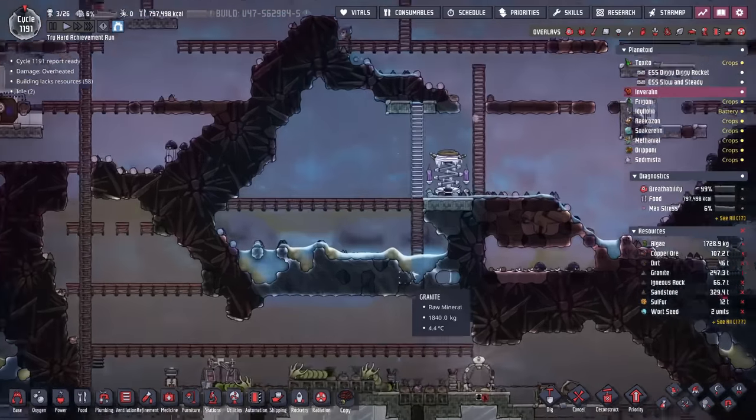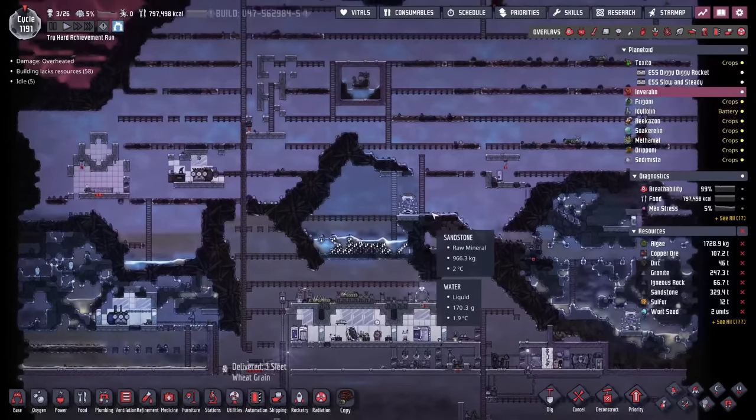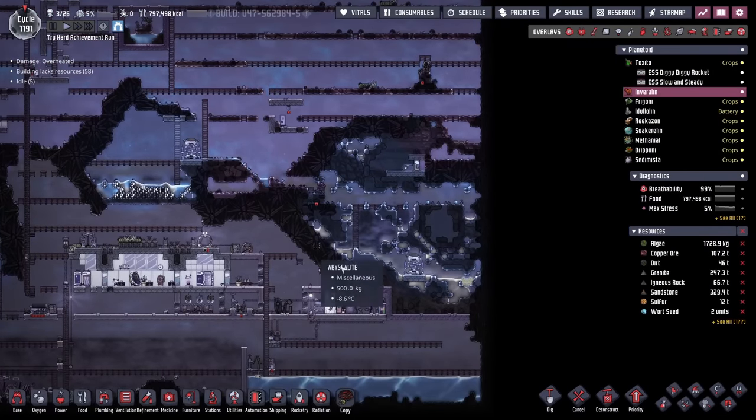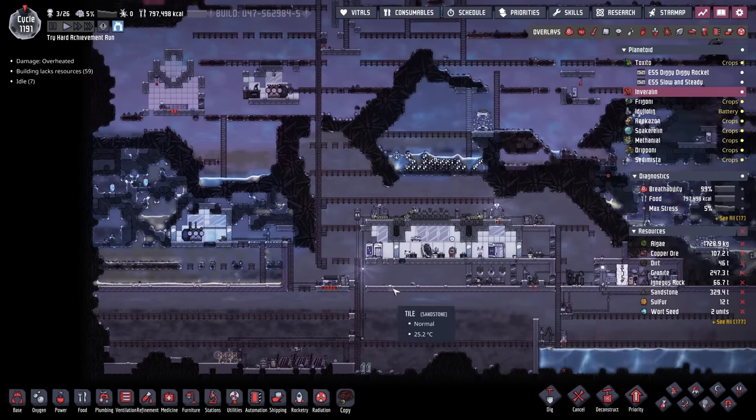Over on Varlin, much of the same — still just digging things out slow and steady. We've got about this whole section done, we have to finish this one here and then finally this one here. Then a giant cleanup, and we'll send these dupes on their merry way.